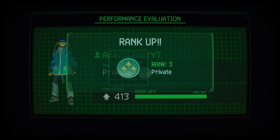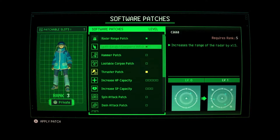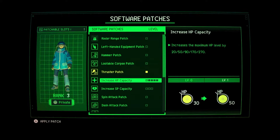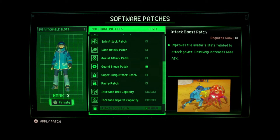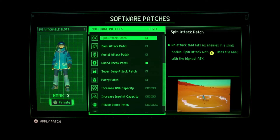Okay, so what should I get? I kind of want a few things — like I want a left-hand equipment slot so I can put like a shield or something, but honestly I think I need more health, I really do. 30 to 50 — that's a big jump.